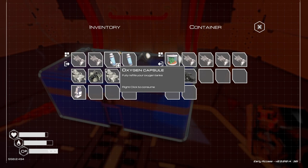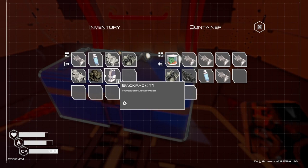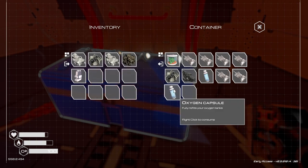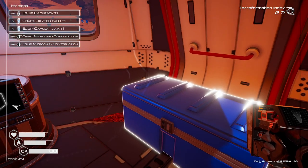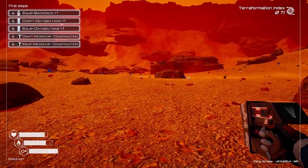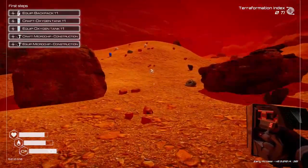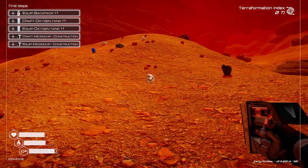I guess we don't need to carry this stuff with us, we're gonna be pretty close by. Increase inventory space. Torch microchip. We need silicone. Equip the backpack first step — T1 quick backpack. We need magnesium.